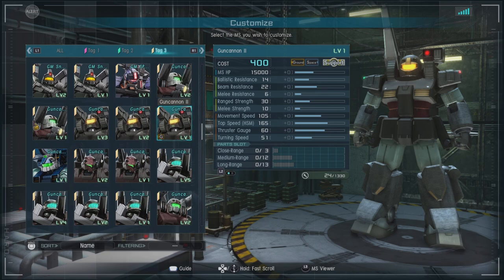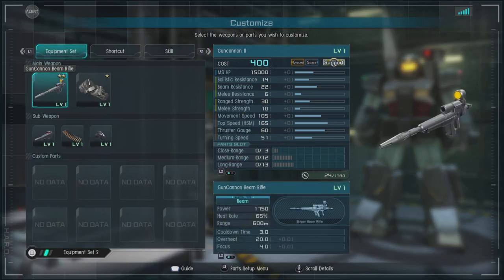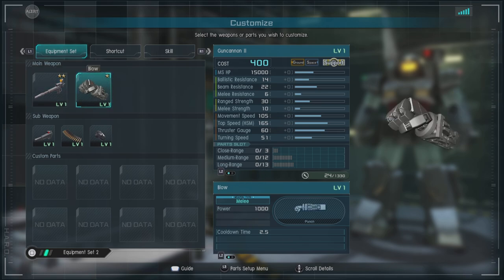You can probably pick up where this unit is supposed to be in terms of play style. For weapons we don't have too many actual options, just higher levels of them. We have the Gun Cannon Beam Rifle — it's a chargeable heat-based weapon with a decent range and decent output. It takes a little getting used to firing, but once you do it's a pretty good weapon altogether.